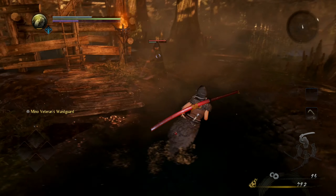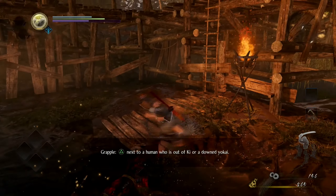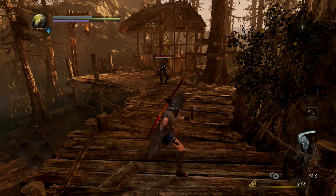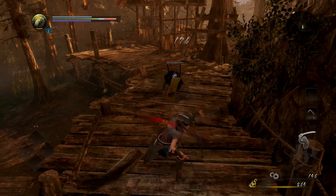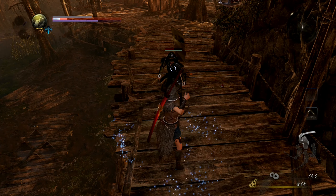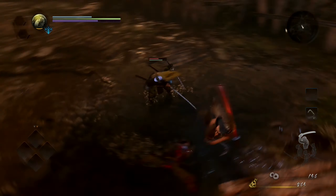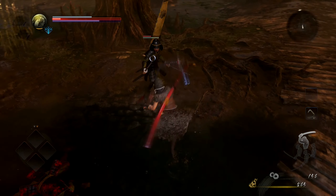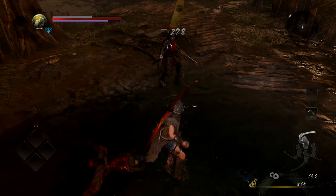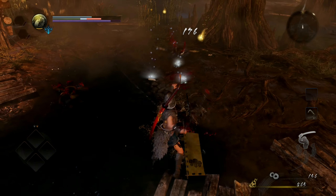The damage in high stance seems to be much more powerful — check this out. Coming up is a charged attack, look how useful it is. You can pull people almost off their feet, interrupting attacks and bringing them closer into combat. Just watch as I'm able to interrupt this charged attack.